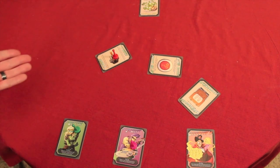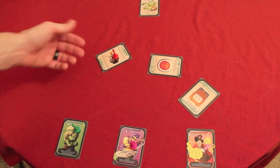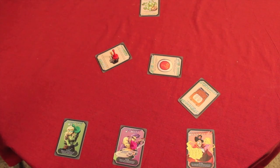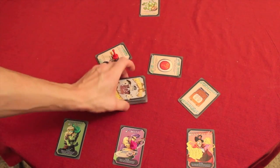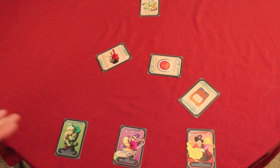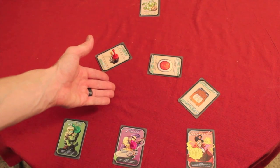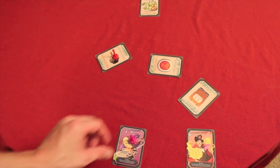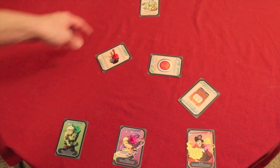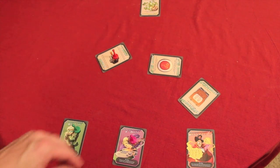The game continues until either somebody gets all the way to the trophy and wins, or after the entire deck has been exhausted it gets shuffled and it's called sudden death. If anybody falls — like getting exploded by a bomb — that person is now out of the game. So you can win by reaching the trophy or by being the last person standing.